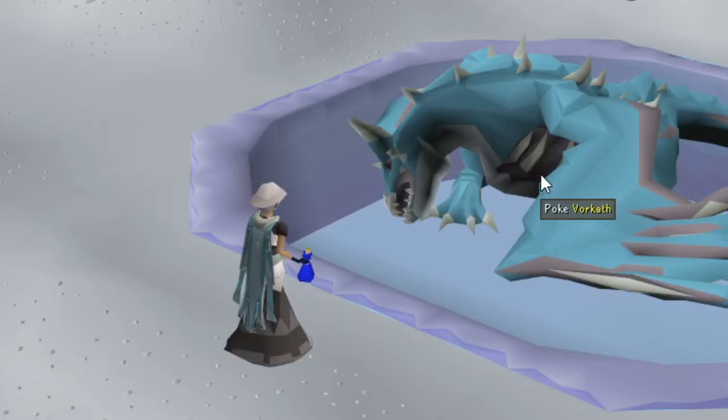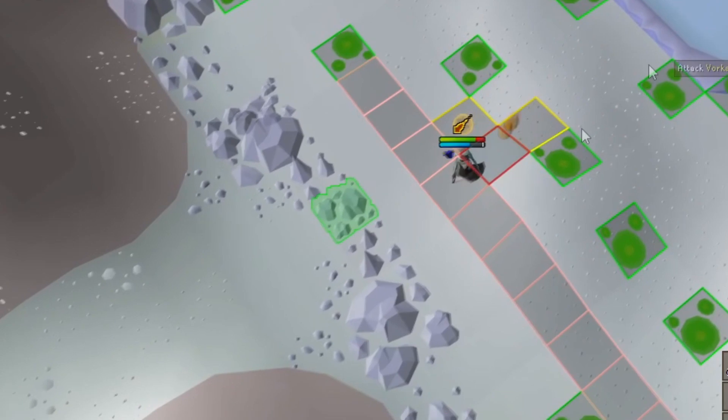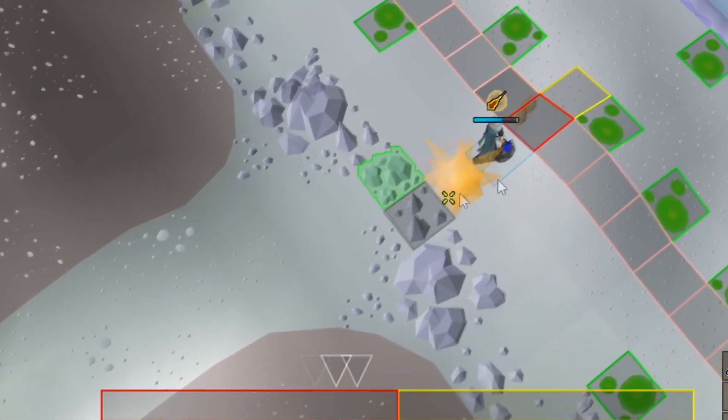And we're back. Let's get started on getting this Vorkath Helper off the Blowpipe and showing off the Wooks Walk. As you can see from the indicator, it will tell you when to click and when to leave.